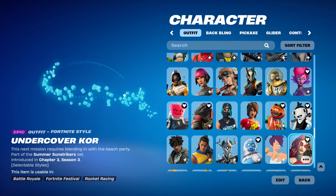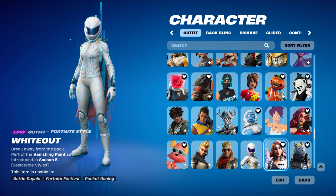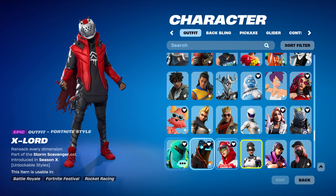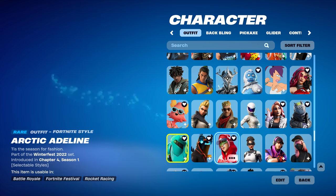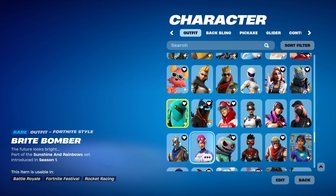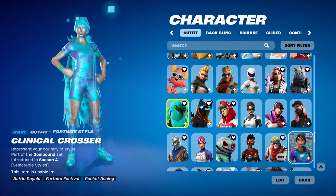There's a lot to get through. Okay, we're on rare. We've got CYG, Amp Senzi, Arctic Underline, Arctic Assassin, Asmodus, Athelina Shadow Assassin, Blue Squire, Bright Bomber, Dream Punk. I don't know — Circuit Breaker.